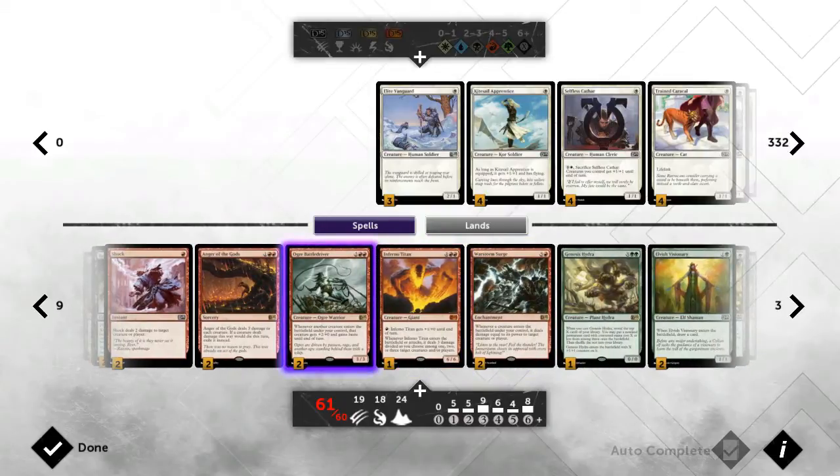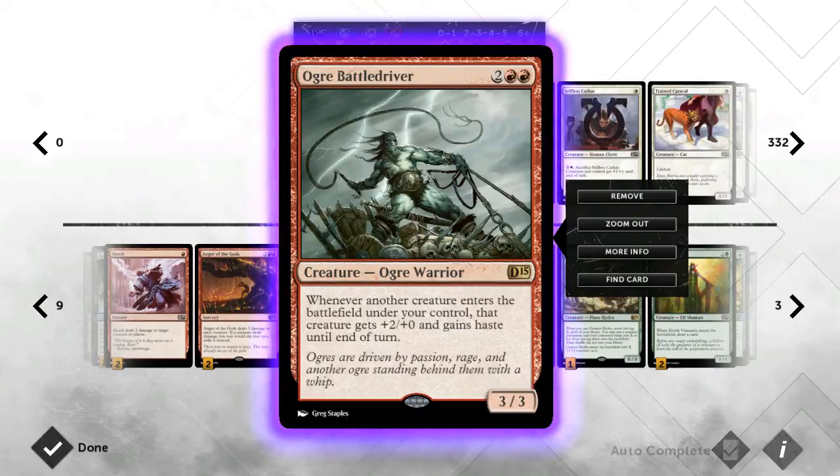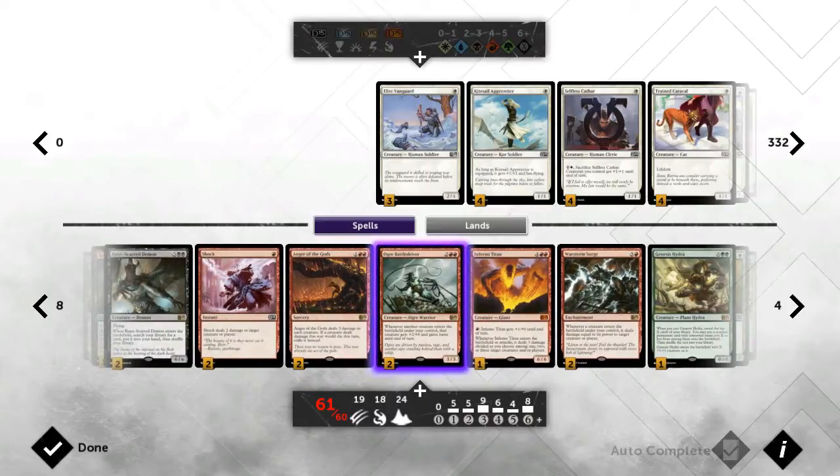This is also a new addition — Augur Battledriver. Whenever I thought about building a deck, I always thought this would be card number 62 or 63 — you'd be really tempted to put it in but could never find a place. But he's been an MVP in my playtests — he gives you another win condition. I won a game where I had this guy out and two unearth creatures in the graveyard. They completely forgot about them, overextended, and then he just came back and hit them on the counter — I got a rage quit. So yeah, he's fantastic and definitely deserves a place.